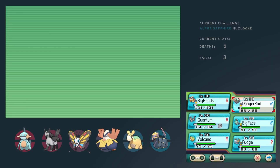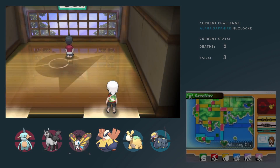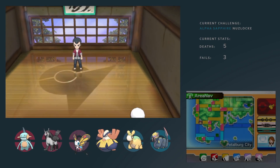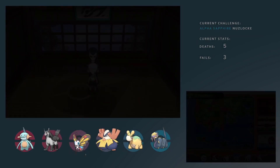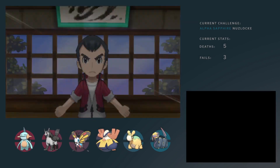Fifth Gym Leader being Norman — or as I would like to call him, Dad. He's got very scary Pokemon. This is the fight I was anticipating the most. I was prepared to lose a Pokemon — well, I expected to be losing a Pokemon regardless. The reason why is because these are Normal Pokemon with very high Attack stat, combined with a Retaliate move, which in many cases would be a surefire way to lose a Pokemon.